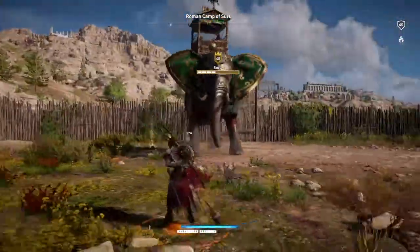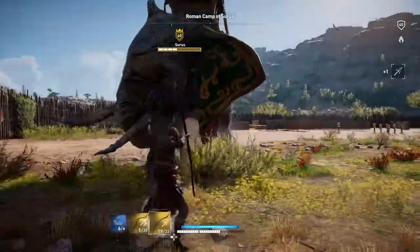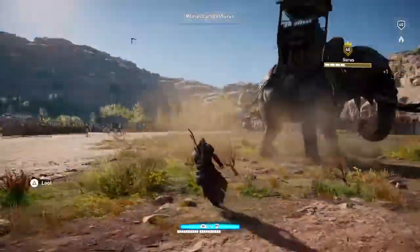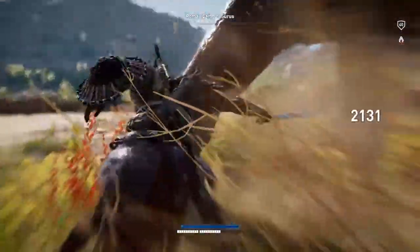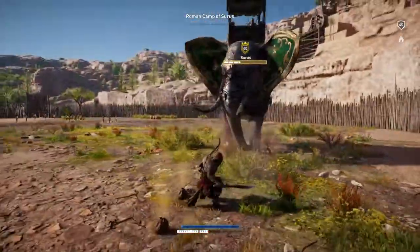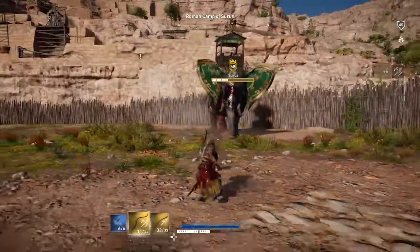Pretty intense. Shield up! You'll see that circle go underneath your character — that means the guy's getting ready to aim at you, he's trying at least. There we go.